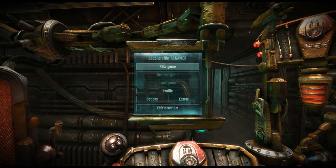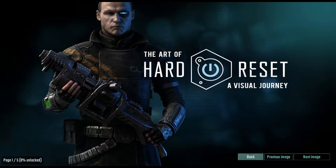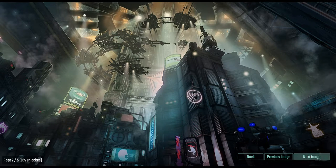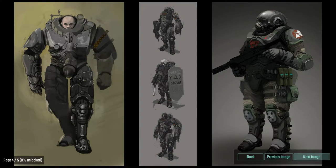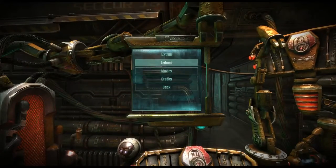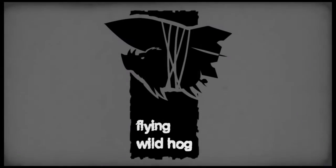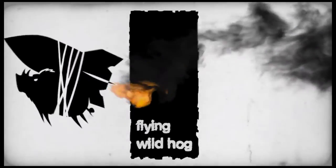Before starting a new game let me check Extras — there's an art book, movies, and credits. Looking at the art book: 'The Art of Hard Reset: A Visual Journey' — these look beautiful. I really have to give my hat off to the artists who come up with pictures like this. Their imagination is what makes these games so beautiful. Now let's check out the movies — that might just be a little company intro.